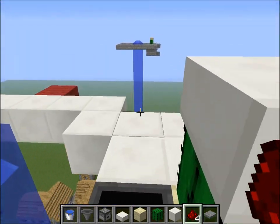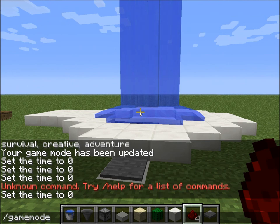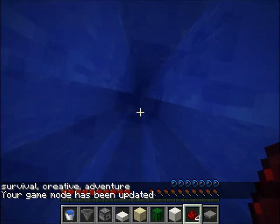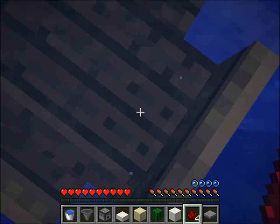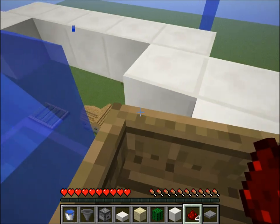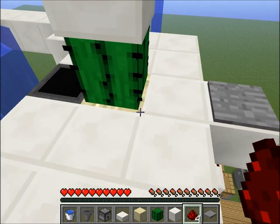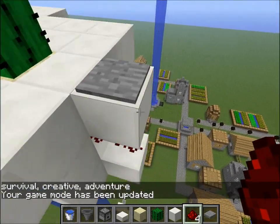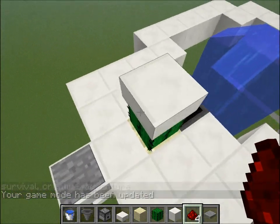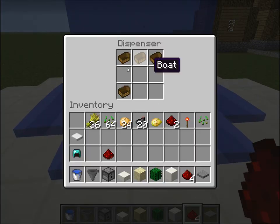Now that that's done, we can test it out and see if it works. It dispenses a boat for us. The reason why this works is because the dispenser, even though it's pointed straight up, actually dispenses the boat off-center — that's why it will favor one direction every time. Back in creative, we can see down here that the boat was captured. If we trigger this pressure plate and jump down, we can see it landing on the pressure plate and getting pulled back into the system.